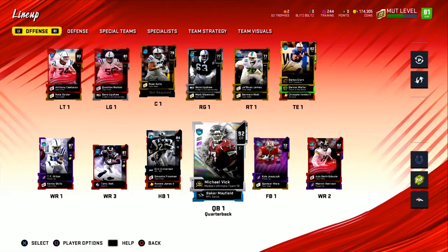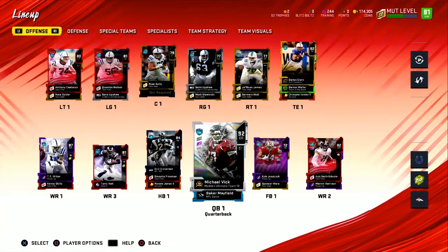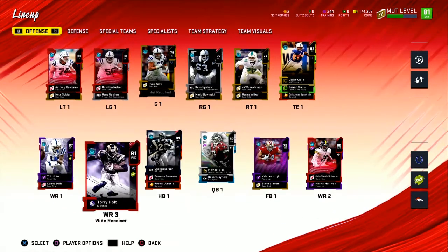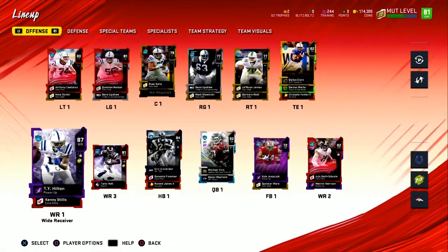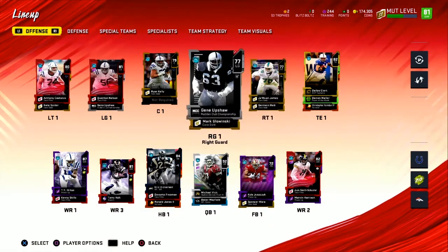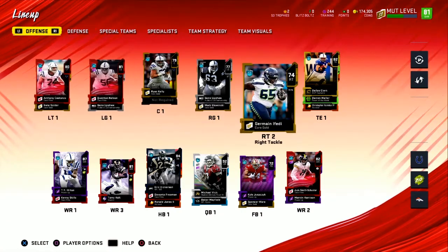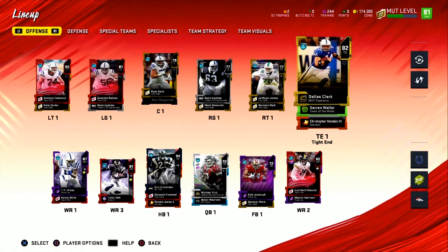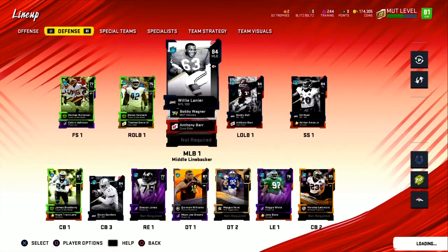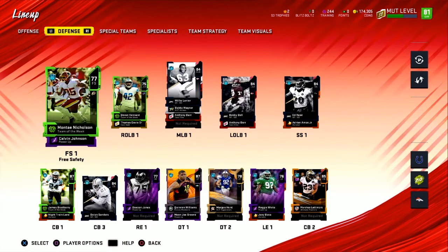Alright, I finally got everybody updated and upgraded in the lineup from those packs. I'm now 81 overall — that's cool. For the offense, the main differences are mostly backups — I put Kenny Moore at receiver 4, and I changed up some of the offensive line a little bit with Gene Upshaw as backup left guard. Most of the changes were on defense though. The offense didn't change much besides backup switches.